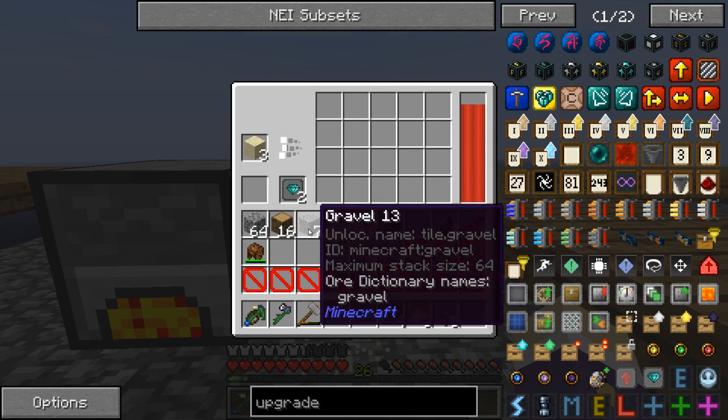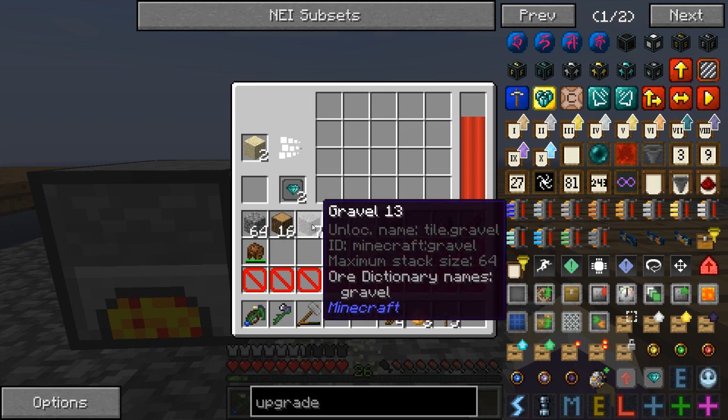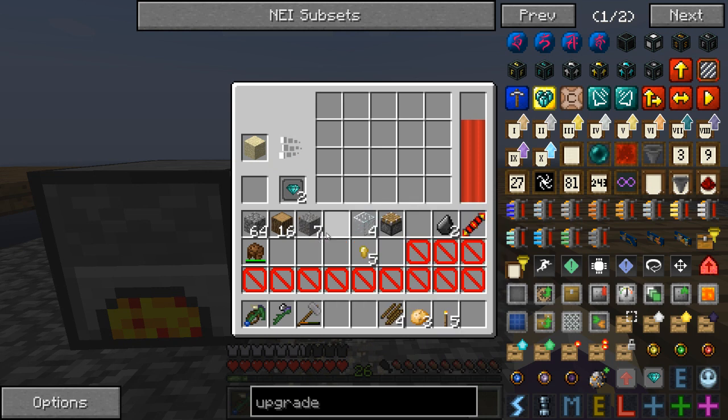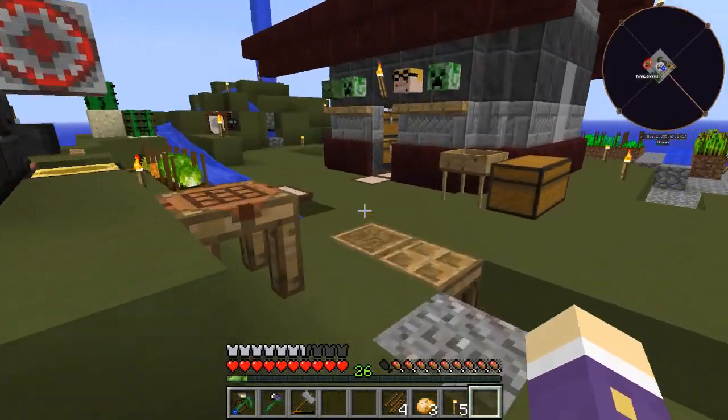That sand just went through and with two fortune upgrades nothing came out - I can see it still being problematic. But so long as I can get the resources for free, it doesn't matter if I don't get anything from the sieving, because I got the resources for free anyway. If it's running all the time I'm here, I may get some good stuff. I've already run a couple of stacks and got a few bits.